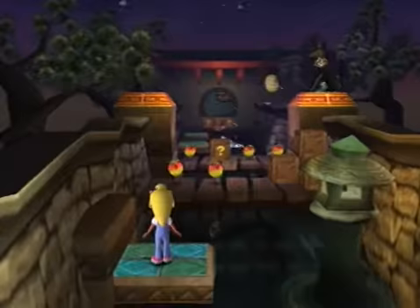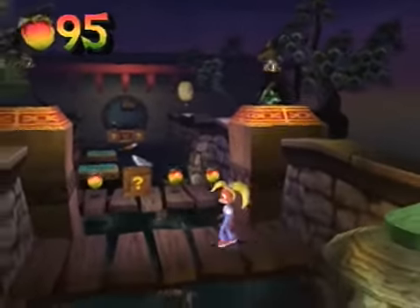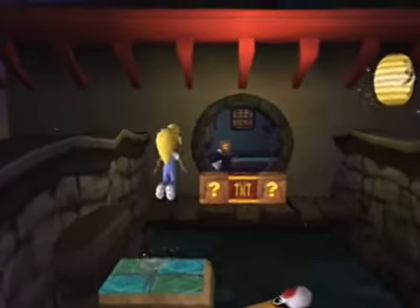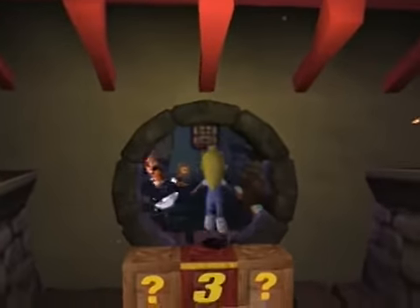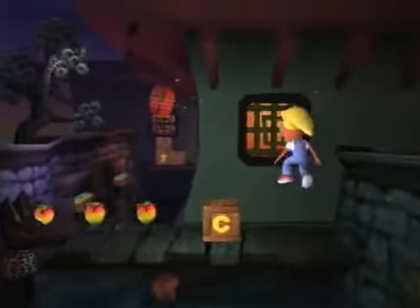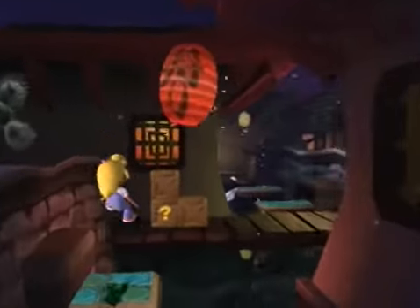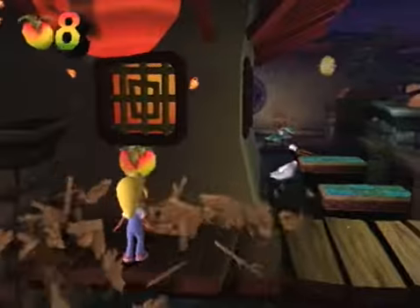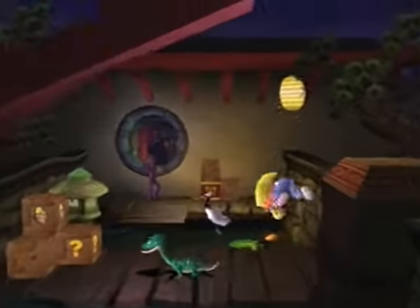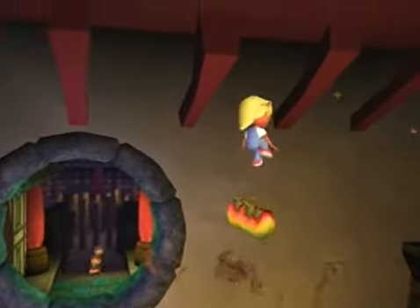Coco controls a lot like Crash. She has a roundhouse kick instead of a spin, which I love. Instead of a slide she has a sweep kick. She has a decent jump, and instead of a body slam she has a double foot stomp. She's generally a very cool character to play with and I like her levels - they're often pretty well designed. There's a lot of cool platforming and no major dick moves. I think a lot of the effort in development was put into the Coco levels, just because they are so much better than a lot of Crash's levels.